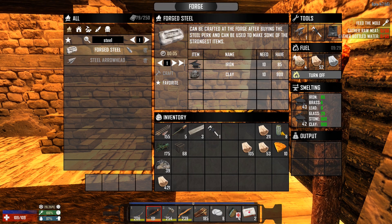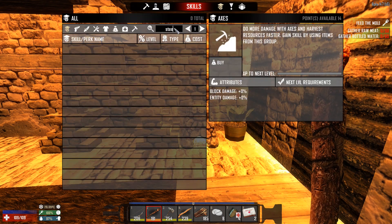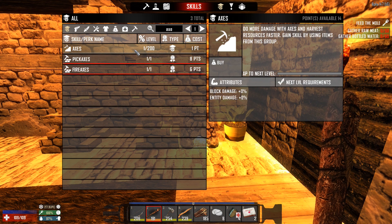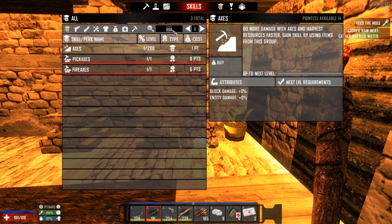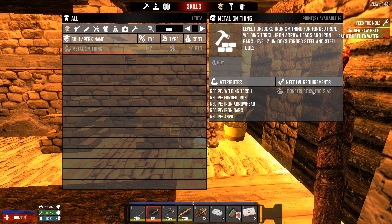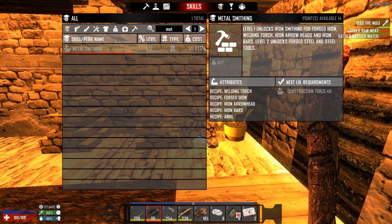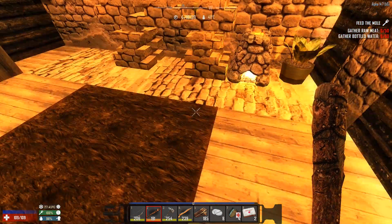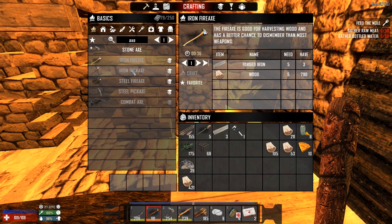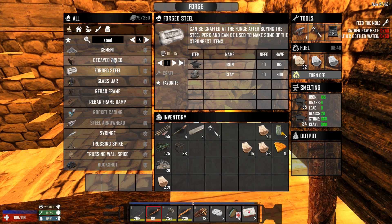Forged steel — I think that gets unlocked, but I don't actually know how. Maybe metalsmithing? Iron bars, iron head, construction to a level, then forged steel and steel — yes. So we need the next points in that, which means constructions, and it costs 40 points. It's not going to be cheap. We have 14 points available, so steel is not going to be a thing for a while. We're going to have to be happy with an iron fire axe and an iron pickaxe for now, which is 10 forged iron total — we need seven more forged iron.